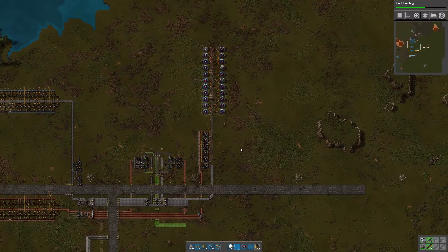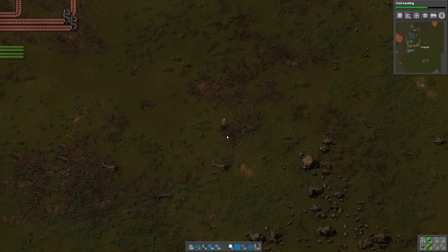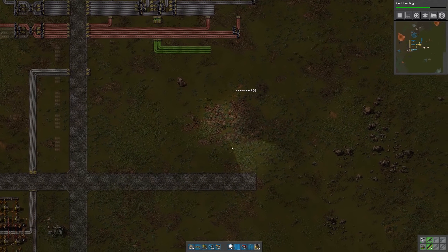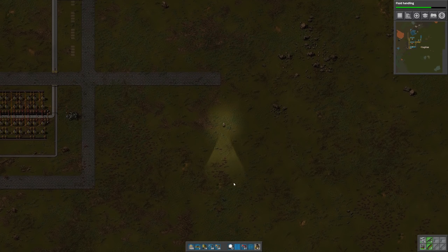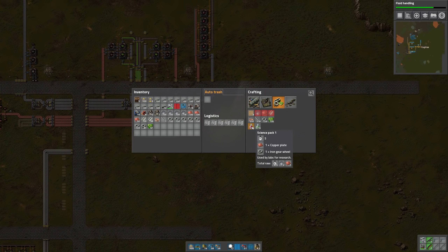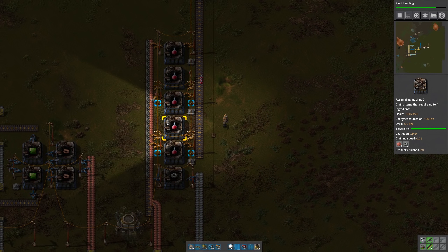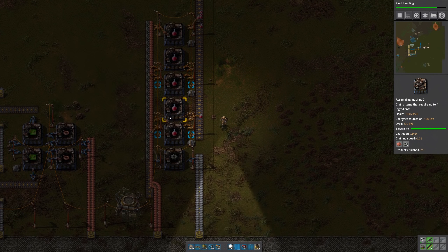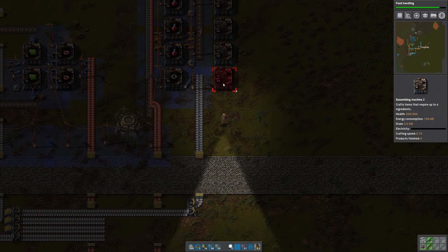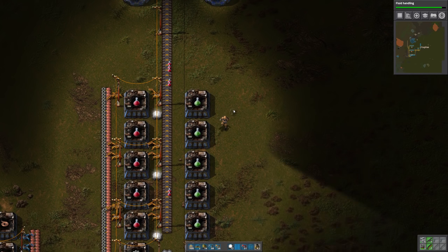I need to get some more wood — let's find some trees. Need more power poles. So this is going to give us 45 science per minute. Since the science packs take five seconds each and I have five buildings making those science packs, that means we get ideally one per second — but then the machines themselves have a crafting speed of 0.75, so we get one every three quarters of a second, or 45 per minute. So that's going to be our target science production rate.